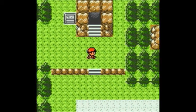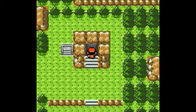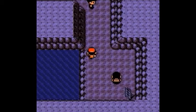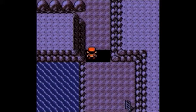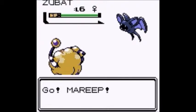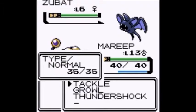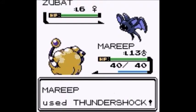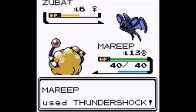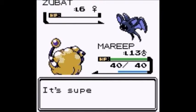Looks like that little asshole's gone. And yes, this is another dungeon to go through. Here we go. But it's a Zubat, so I can at least get some training out of this for Mareep — not a lot, but still at least some. And that was too easy.